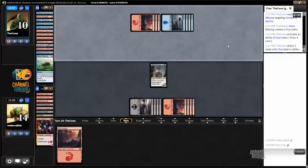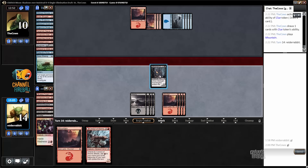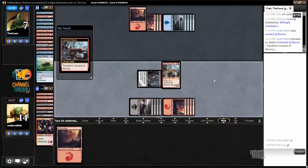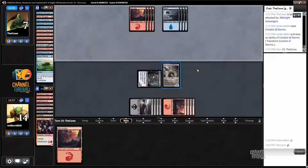Crack the clue, play a land. I'm going to main-phase transform, playing around some kind of fiery temper type damage-based removal — although, as we learned, this does not play around inner struggle, the main-phase transform. I know my opponent has at least two lands in hand; stands to reason it could be more. Could be combat tricks, though he or she did not have rush of adrenaline a few turns ago.